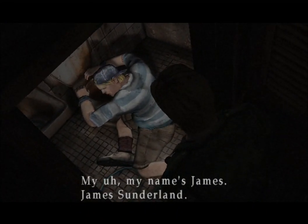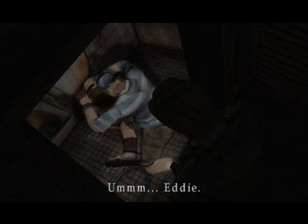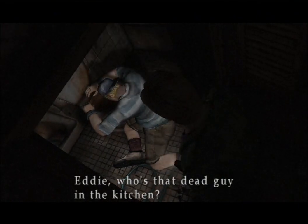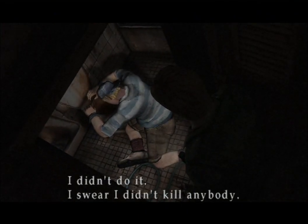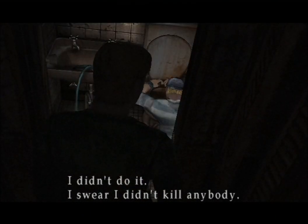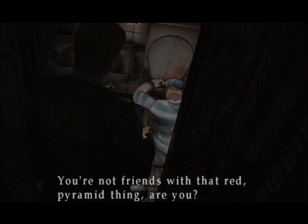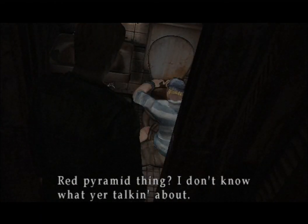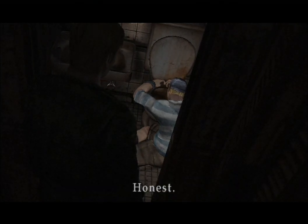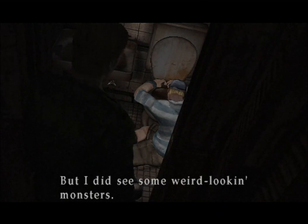My name's James. James Sunderland. I'm Eddie. Eddie. Who's that dead guy in the kitchen? Didn't do it. I swear I didn't kill anybody. You're not friends with that red pyramid — you don't roll with that guy, do you? He seems kind of weird. He's in my frat.